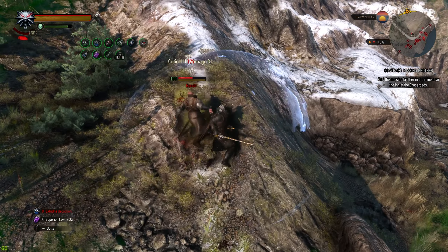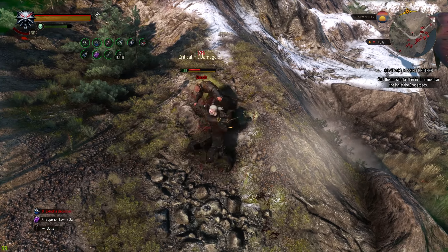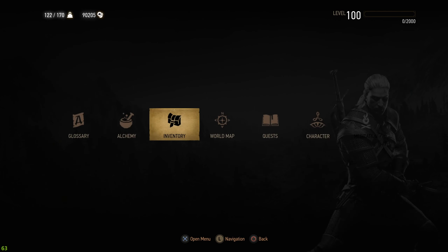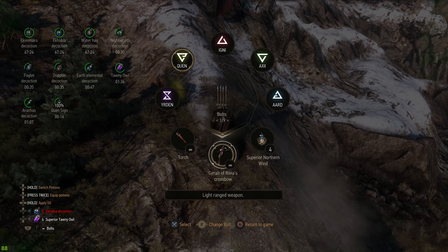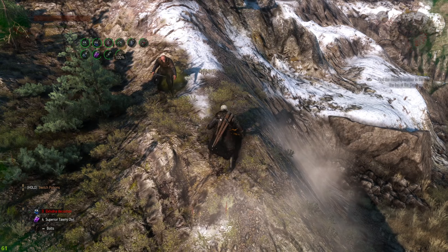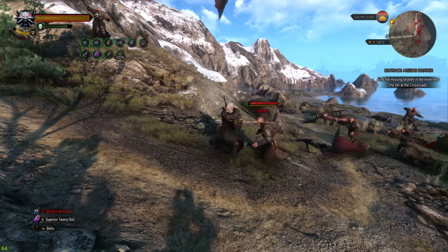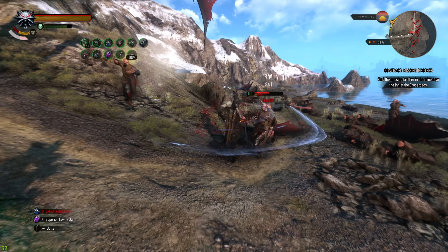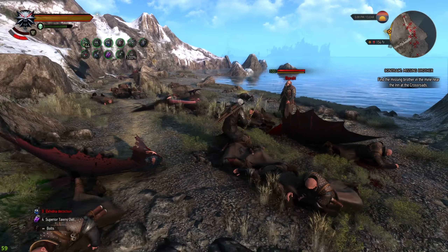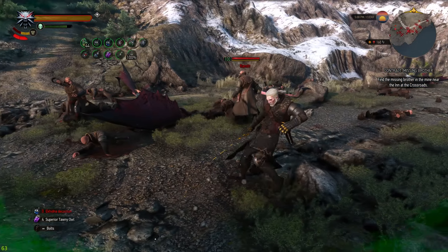I don't know why we're not doing any damage right now. What is happening? That's kind of weird. Oh, it was the wrong sword — we accidentally used the wrong sword for the damage. That's the reason.